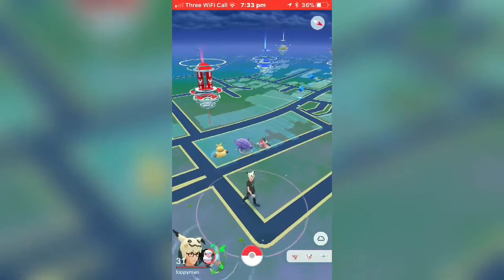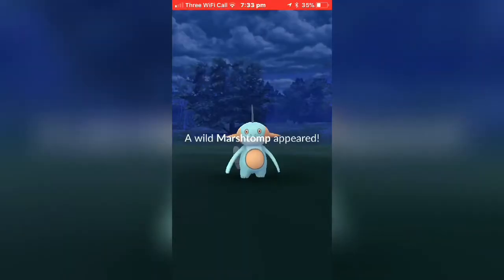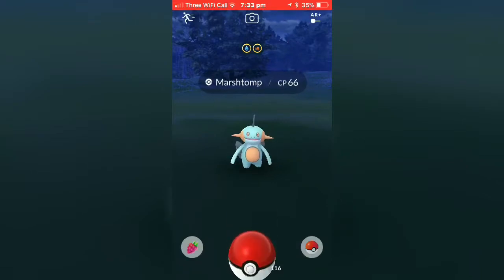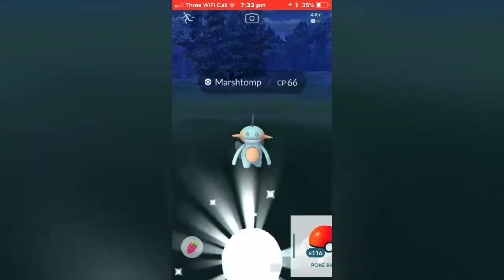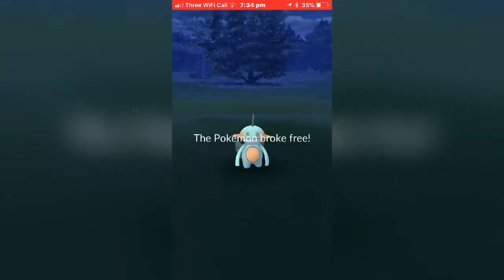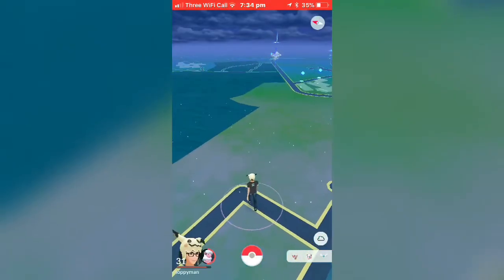Now we see a wild spawn — we have a Marshtomp! Marshtomp was technically my first ever Gen 3 starter Pokémon I caught in Pokémon Go, so that's pretty cool I guess — even if it did just flee after my first Poké Ball throw, but you know.